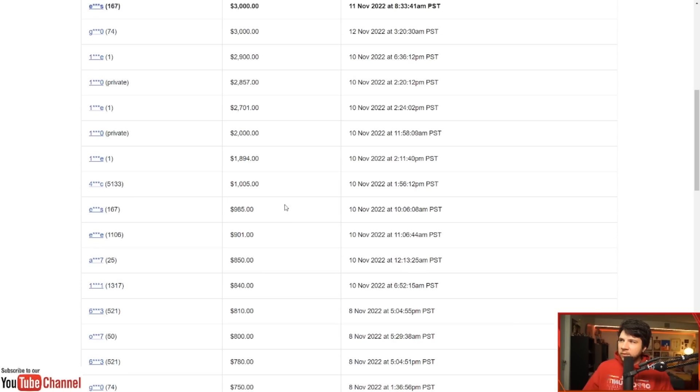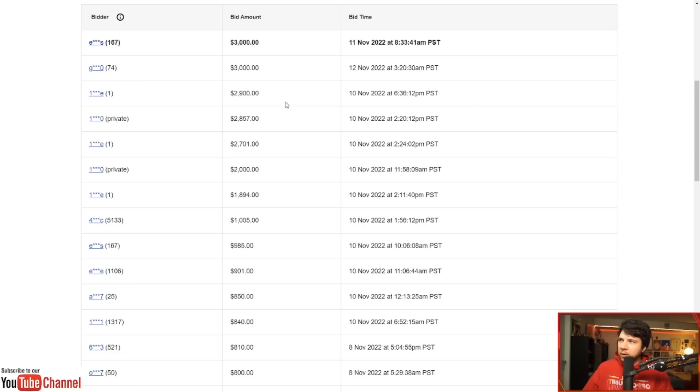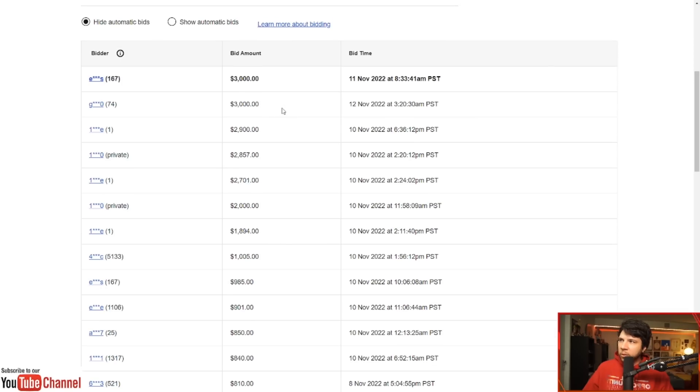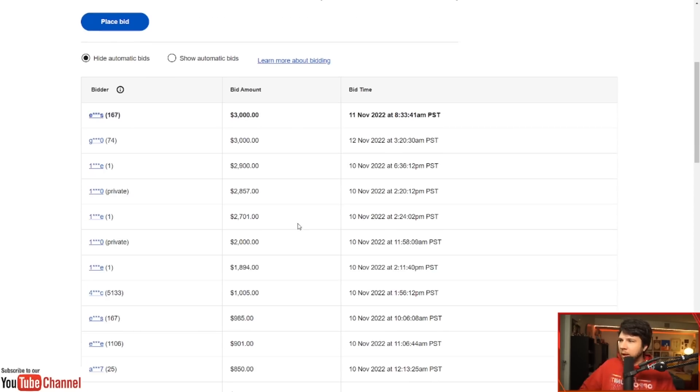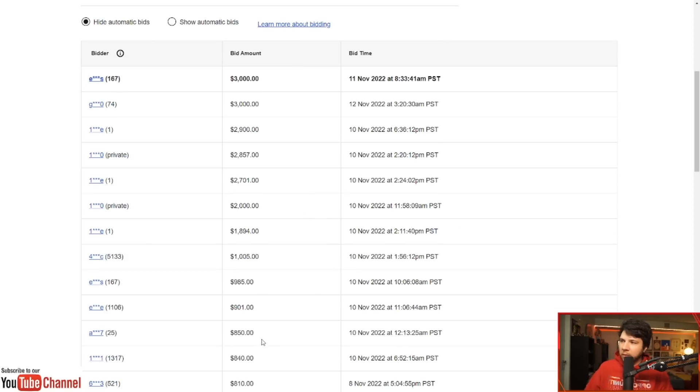On the 10th, by the end of the 10th, it's sitting at $2,900. And then we have a bid for $3,000 on the 12th — bid amount sitting at $3,000. So I want to talk about this because it's kind of crazy.